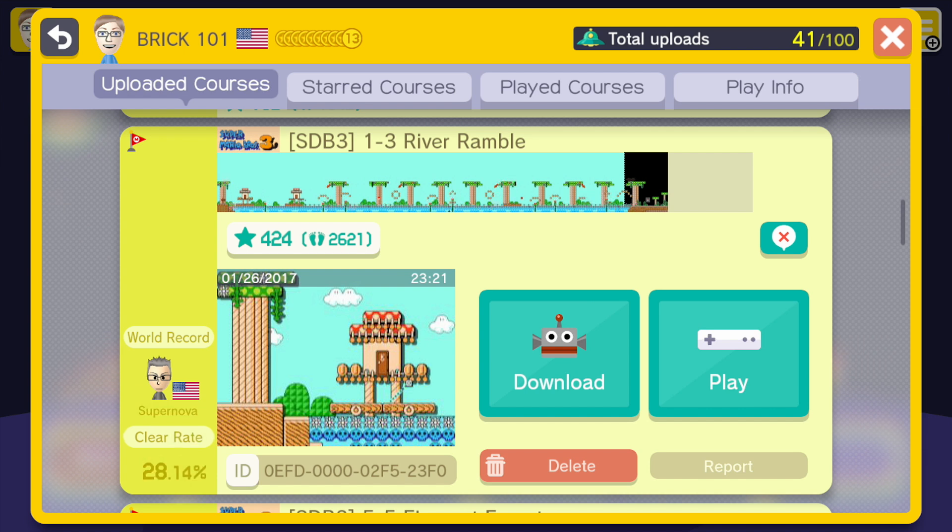So this first level I'm going to show you is River Ramble. This was made for the collaborative project Super Discord Brothers 3, which is a game-length project in the style of Super Mario Brothers 3 that I worked on with a bunch of other people from the internet. This was not my first level for that project but it is the earliest level in the game — it's in world 1, level 3. So the difficulty was supposed to be pretty easy, with a clear rate sitting at 28%, which is not bad.